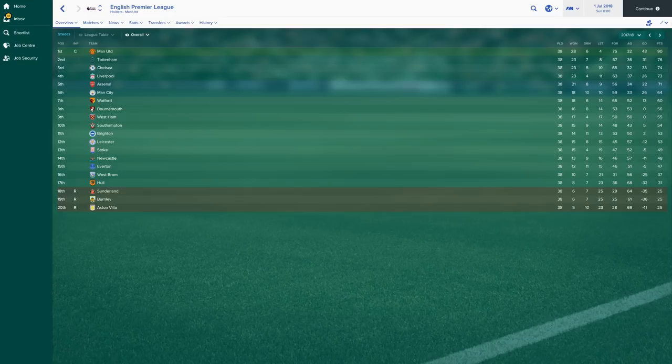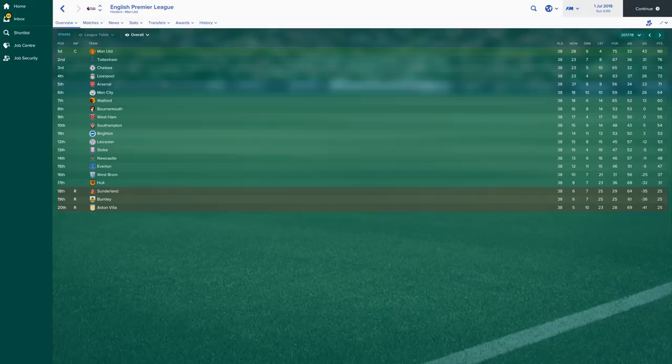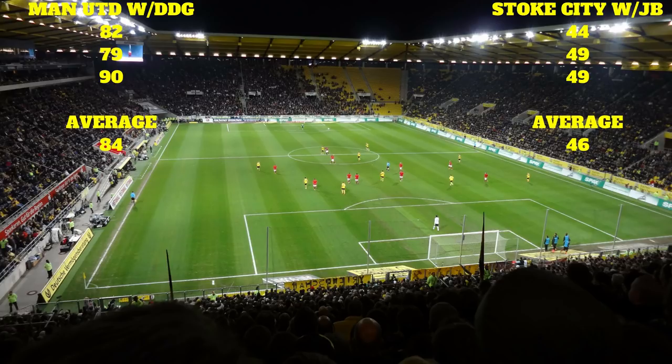Third season done: 90 points for Manchester United — champions! They blew away Tottenham who finished second with 76. Stoke same record, same position, 49 points. So Man United averaged 84 points with De Gea, and Stoke with Butland averaged 46 points. 84 is pretty high, and I think De Gea will push Stoke's average up significantly.